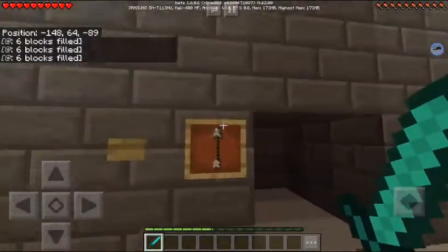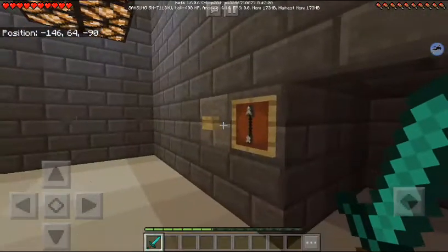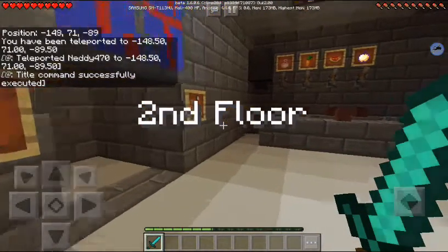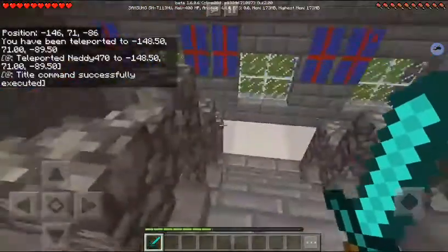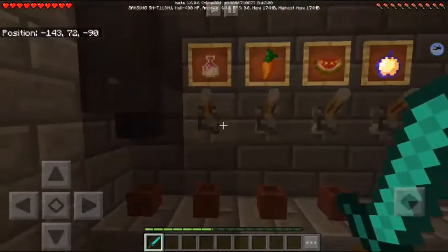Oh, this is an elevator guys! This is one good redstone house. Or we could just take the stairs. What's this? It's dragon's breath.